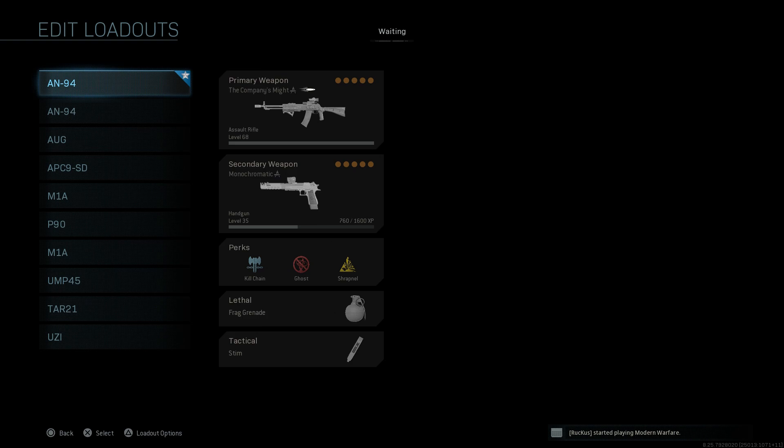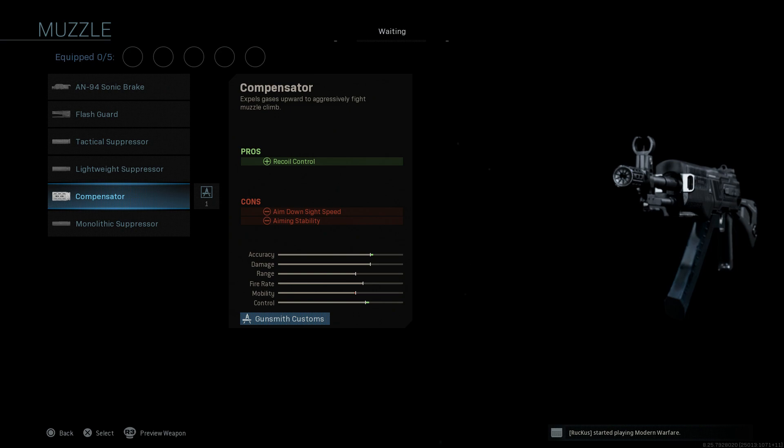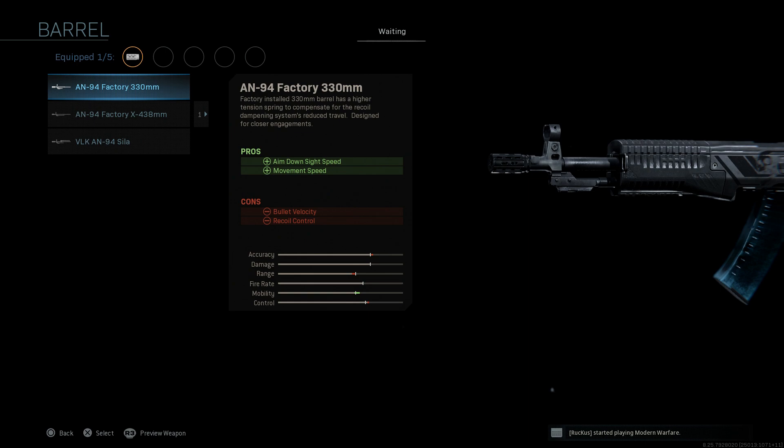We'll look at our custom loadouts and go to the AN-94, stripped down to base using the Company's Might blueprint. For the muzzle, we're going with the compensator, which assists with recoil control. The cons are reduced ADS speed and aiming stability. We'll go ahead and select that.